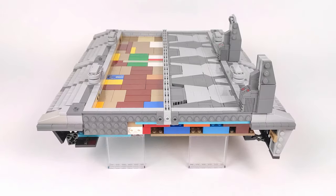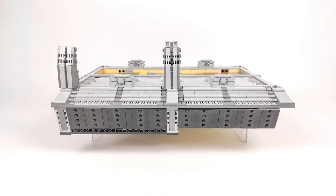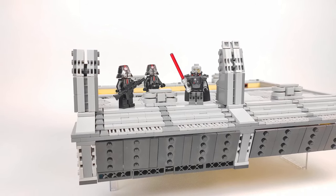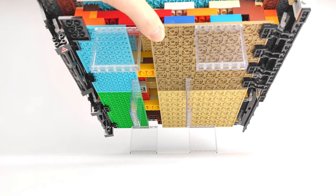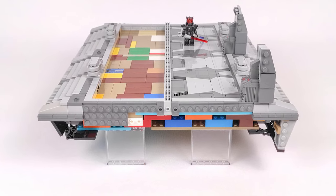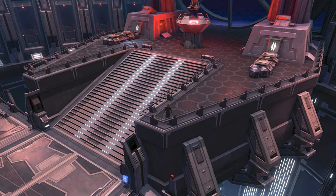I don't want the MOC to be sitting flat on the table, so I made the whole thing hover using trans-clear panels so it looks as if it's suspended in the air. It should give the build a very nice and original look, but it will probably make it a lot harder to build. The platform still needs a lot of work — like covering it with black plates from the bottom and adding some greebles in the front. The next step will be making the staircase leading up to the platform.